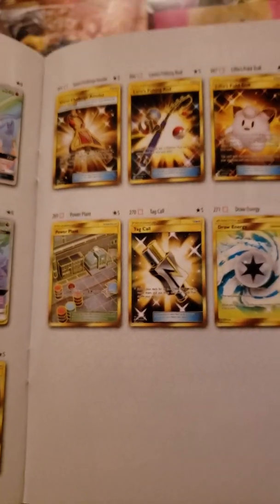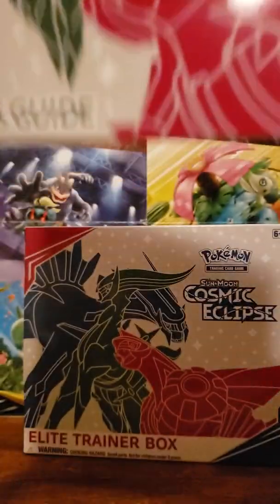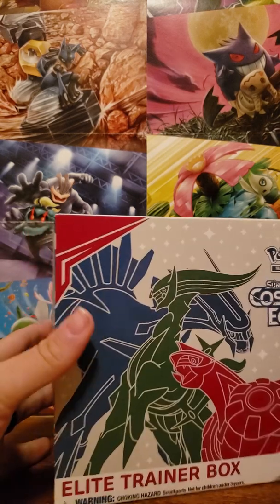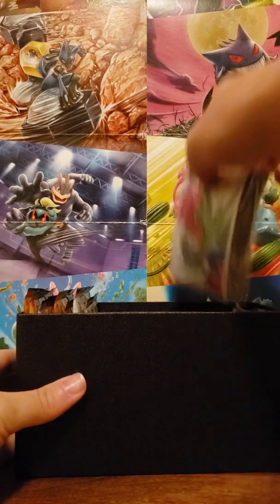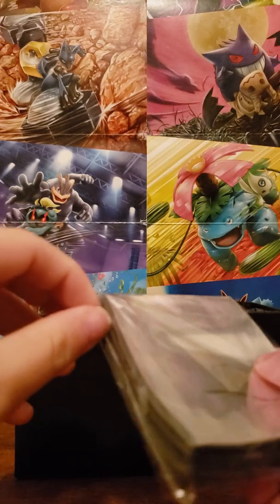And then some gold trainer cards, with the last card being set number 271. Let's get into some Pokemon opening — not trying to waste too much of your time. We have sleeves with the God Trio on there — Dialga, Arceus, and Palkia. Very nice. Probably going to use these today if we get any good pulls.